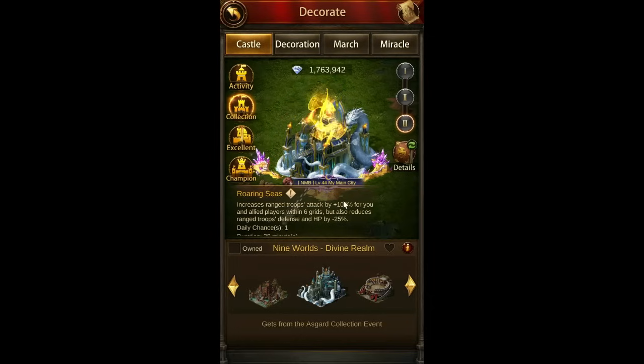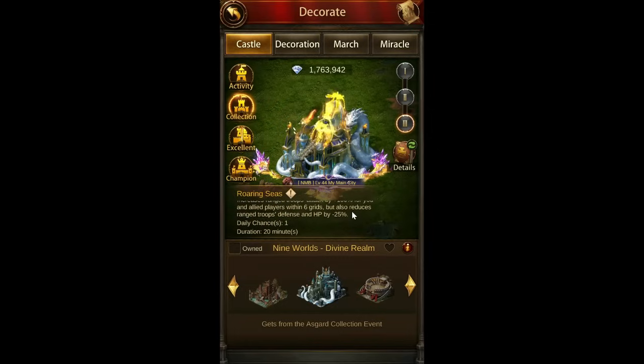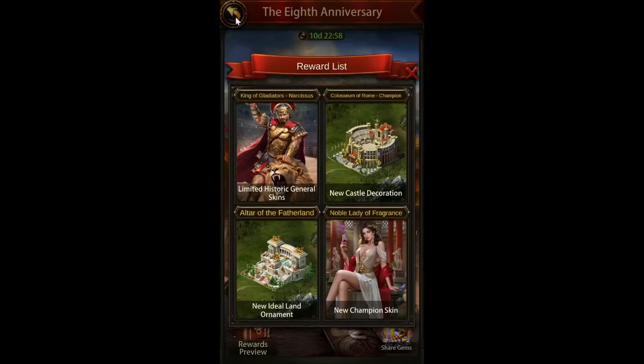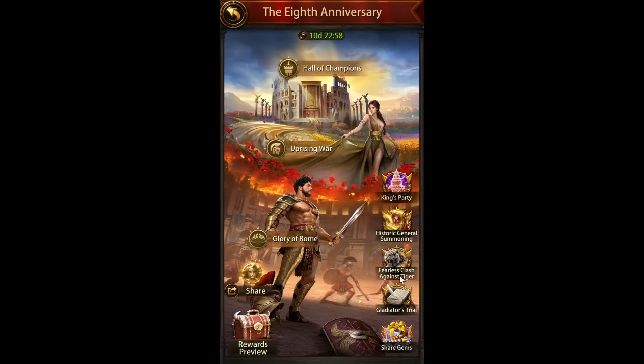The real kicker with the previous castle was you get 100% more range troop attack for the people around you. It does reduce your range troop defense and HP by 20%, but that's fine for the additional attack. So basically it gives 120% attack for your Alliance when you activate the skill, which is crazy compared to the 60% for ground troops. Castle doesn't look that great. It would still be nice to get one in your Alliance for those own-to-activate buffs, but probably not worth how much people are going to be spending for it.